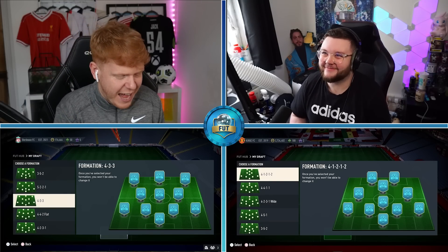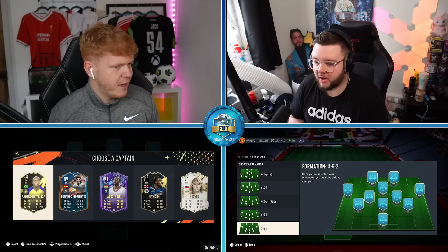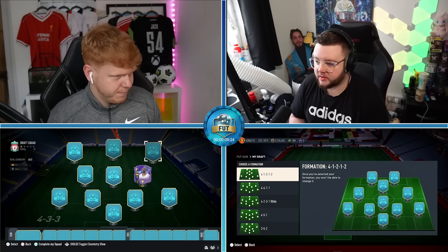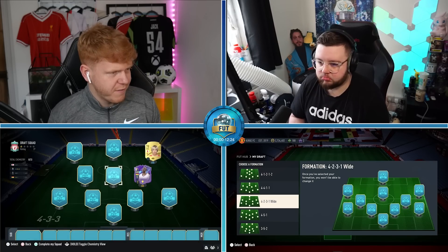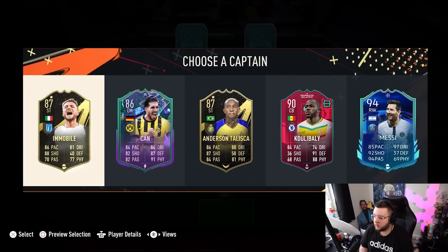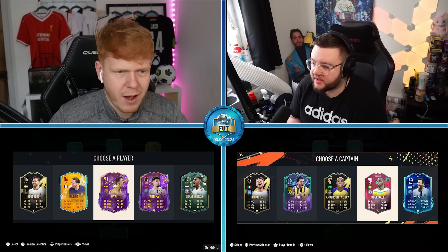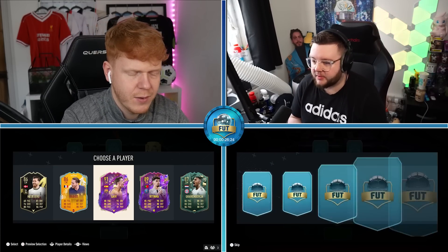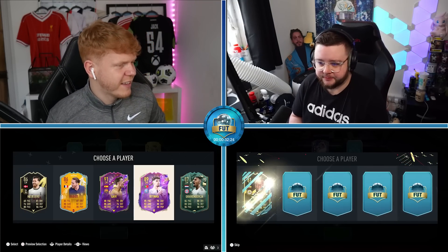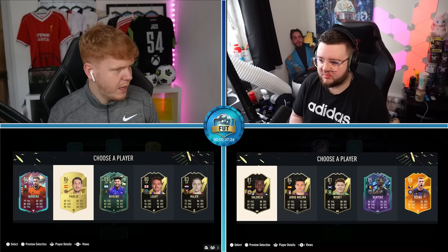We will start the five minutes now - three, two, one, let's go! I've got a 3-3 formation - I've got no winger spots, less right mids but no wingers. I've got a fancy Foot Hero Abedi Pele but he doesn't fit my formation. Oh, I've got Messi but he doesn't work in my formation either - well, he's the most expensive so I'm gonna have to keep him.